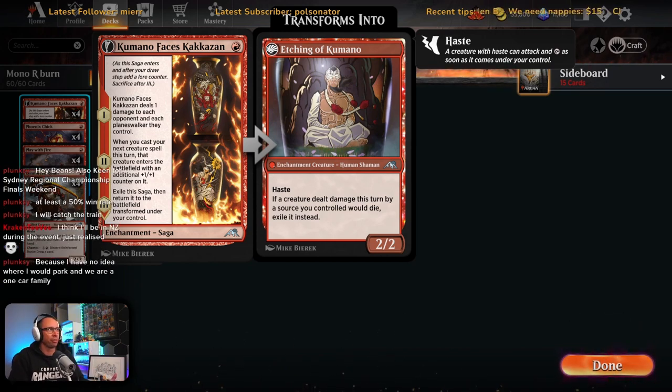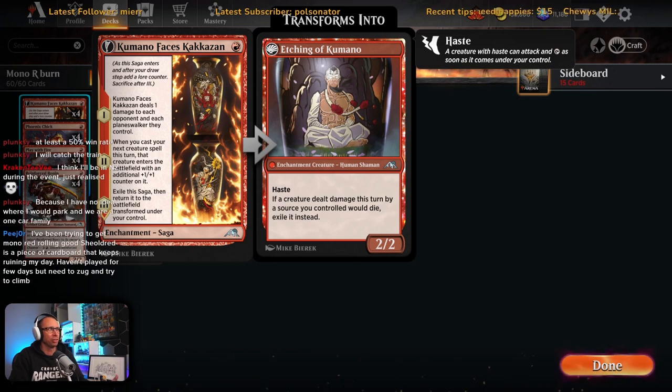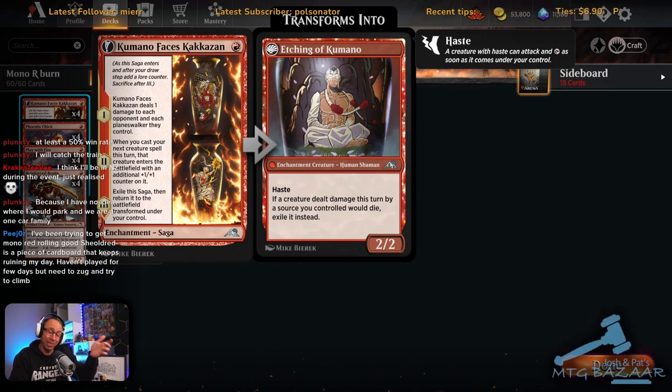We've got the classic mono red stuff we've been seeing in Standard. Commander Faces Kakuzan — this card is just bonkers, it's everything you want out of a one-red card. Something I didn't realize until people started playing Liliana: the first chapter deals one damage to each planeswalker they control as well, so it's actually really good at picking off Lilianas that come down and tick down to make you sacrifice a creature.